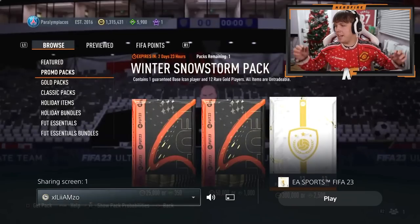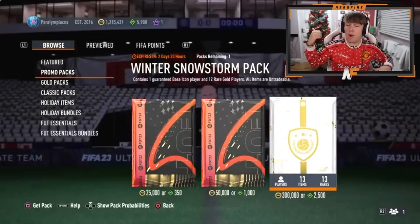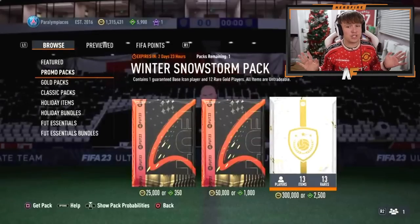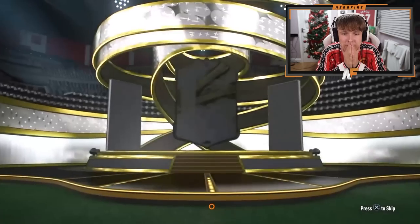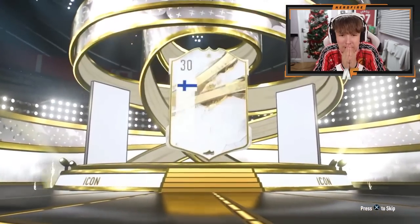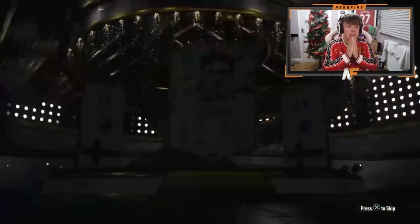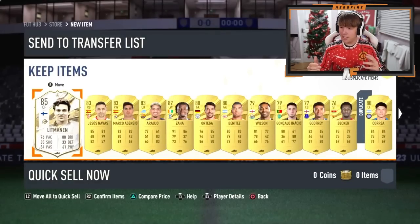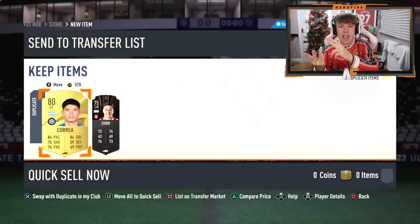Hopefully we can open up one more and redeem ourselves here and get something better — Riquelme, Veron and Ian Wright so far is not it, EA. The man Liam now — this is icon pack number four. I've got the Christmas lights on now, I forgot to put them on the tree, so maybe that makes the difference. He's cracked it open. They've actually put the weighting so bad down on these. Litmanen. So to recap: Riquelme, Veron, Ian Wright, and Litmanen.